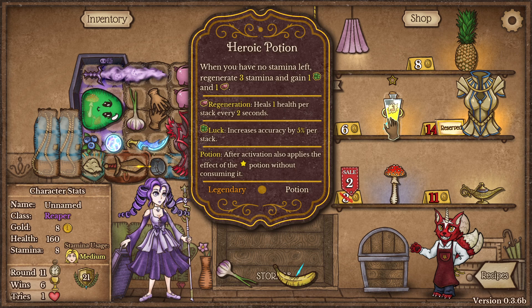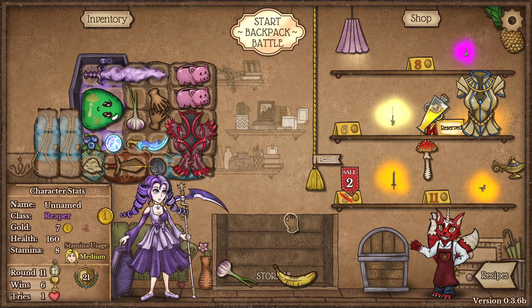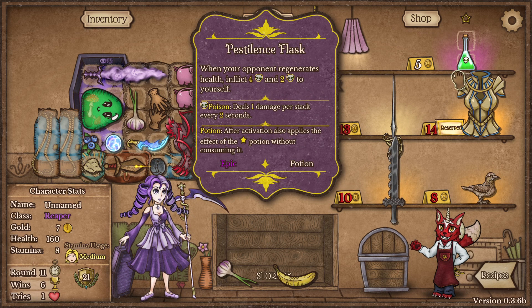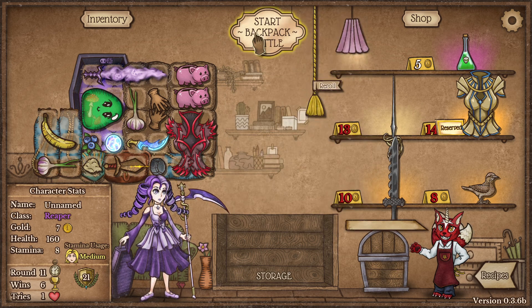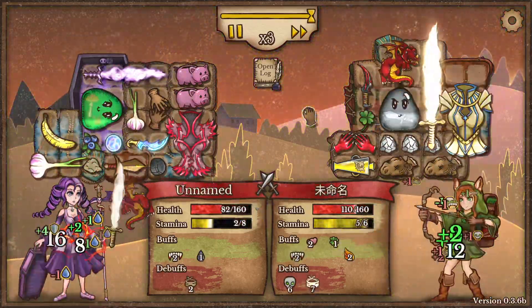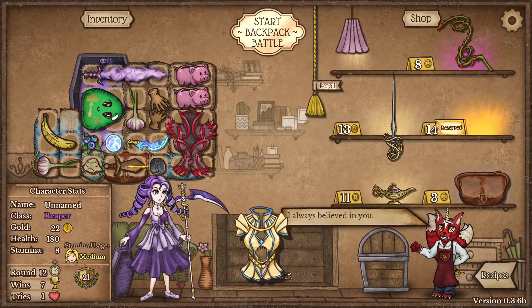I'll have to buy the armor at some point. Pineapples are good but they're three slots sadly — still a very good food type. Since this is also a healing item I should probably take it since my healing is lacking. You can play around with the combinations for a very long time and still not figure out the right one. We just didn't have enough survivability — but we got so lucky that's why armor is so good. Let's buy it straight away.